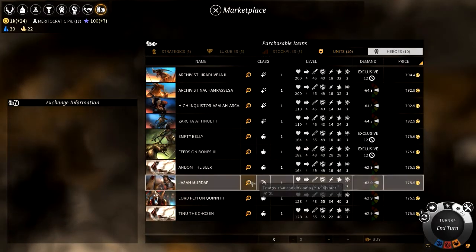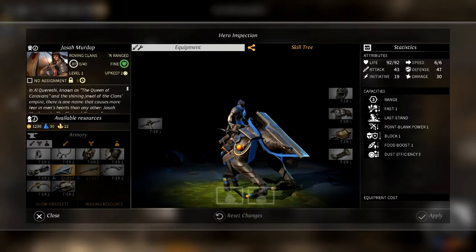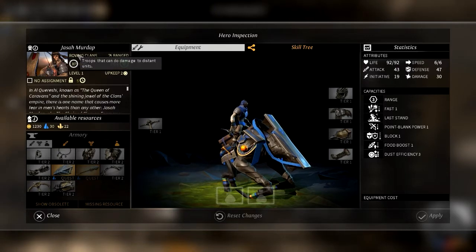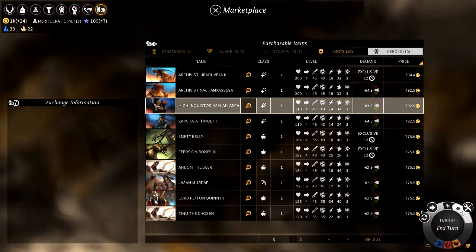We've got a ranged unit, which is like the one we currently have. Look at that beast — doesn't that look just beautiful in design? That looks really, really cool. They're from the roving clans. Troops can do damage to distant units. I presume it's from that clan. That's quite cool.